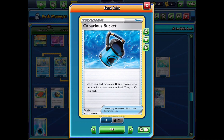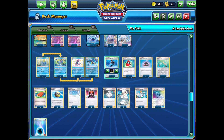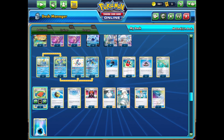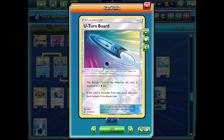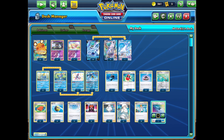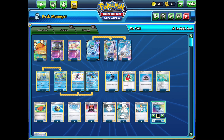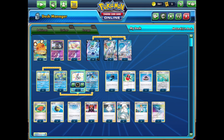We have two Capacious Buckets to get our energies, which come in very useful. We have two copies of Palpads so we can consistently reuse Boss's Orders as well as our Melanie. We're not playing any Marnie because we just want to be drawing through our deck and using our Drizzles to pick out the key cards we need. We have one copy of U-Turn Board for free movement, and 10 energy to finish this off — not too much, not too little — just enough to continuously use Max Lance.